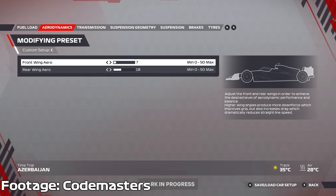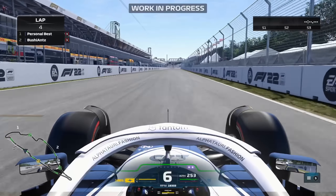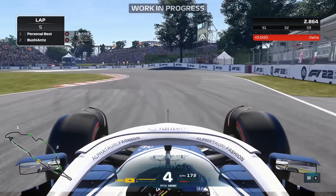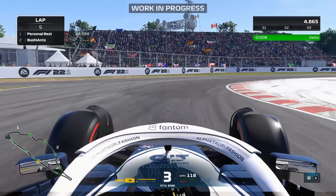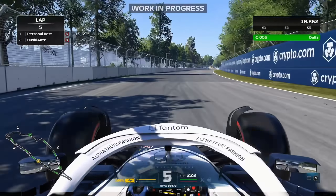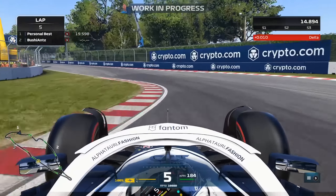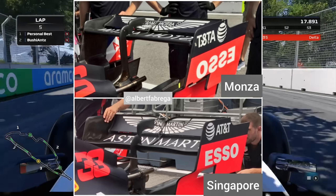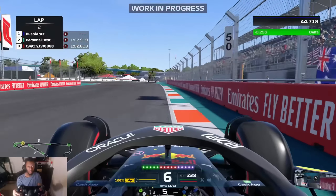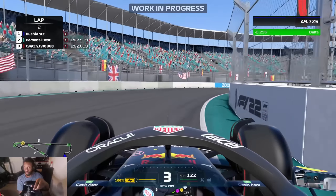We now have 51 different wing options from 0 to 50. Codemasters have given us the ability to basically choose our own wing package for certain tracks. On previous games, setting 11 wings at Monaco would be completely different to 11 wings at Hungary or Zandvoort, because the game had preset packages — different types of wings for different tracks. Notice how the rear wing at Monza for most teams in real life is different to the one they use at Monaco — that's exactly what I mean. This year, Codemasters have scrapped that idea and given us more options with our wing setups.